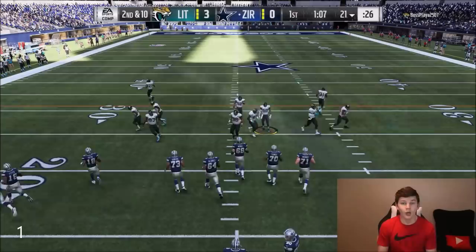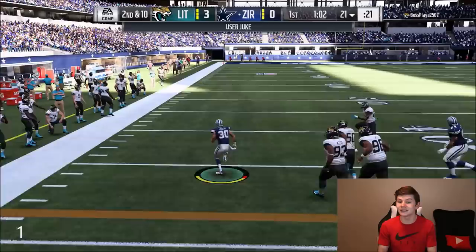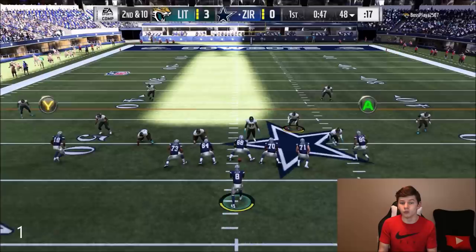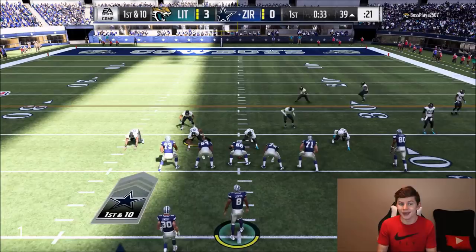We're running the ball here — Philip Lindsey juking someone out, hitting a spin move, taking it all the way to the 48. Rushing yards are super important right now because if we can get to 200 rushing yards we get to upgrade one of our offensive linemen to 99 overall. Lamar Jackson picks up 15, so that's about 40 total rushing yards so far in the first quarter. A couple more quarterback draws and some read options and we might be able to get those 200 rushing yards.